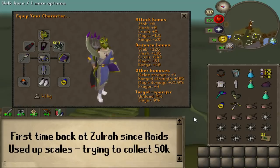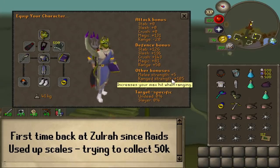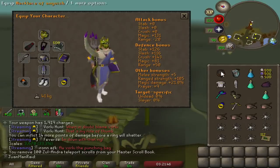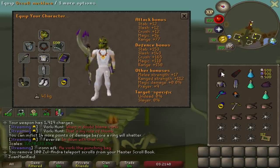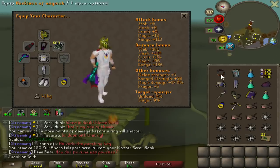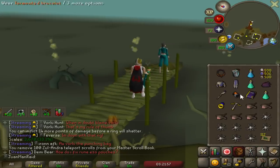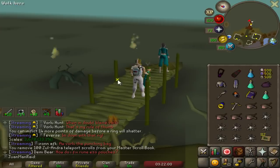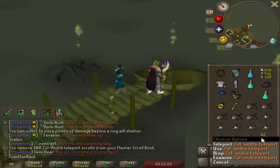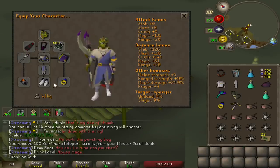This is my gear for Zulrah — it's not the prettiest looking, but it's all good. Trying to keep the switches not too crazy. I'm just going to try to do like two kills before I go to my house and recover HP, then teleport back. I haven't done Zulrah since forever ago — many, many months ago. But this gear should destroy Zulrah.